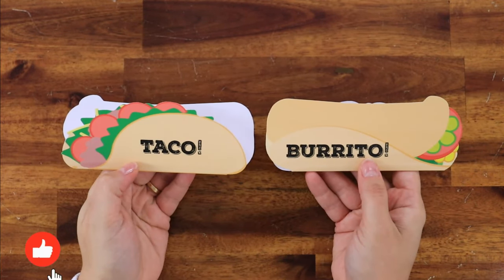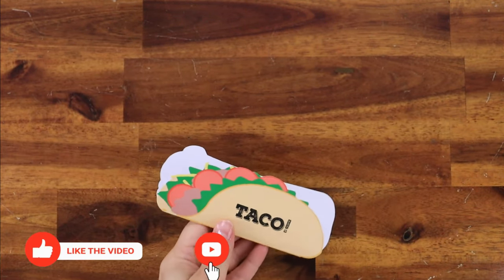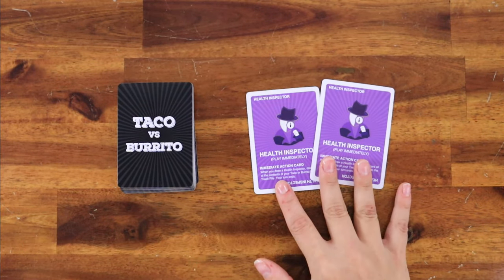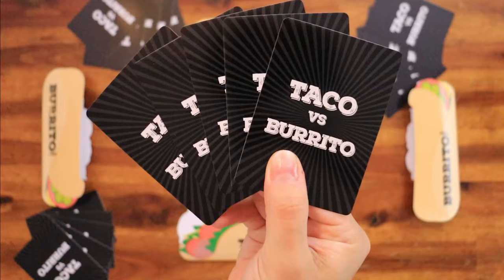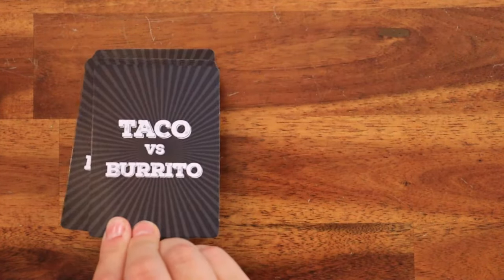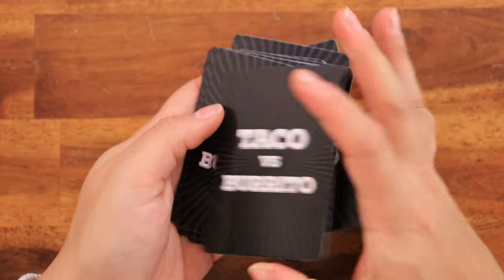Setup: Select either a taco or burrito and place it in front of you. Set aside the two health inspector cards and shuffle the rest of the cards. Deal 5 cards to each player. Shuffle the remaining cards with the two health inspector cards to form the draw pile.